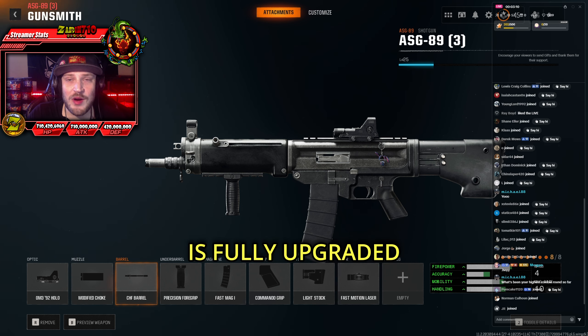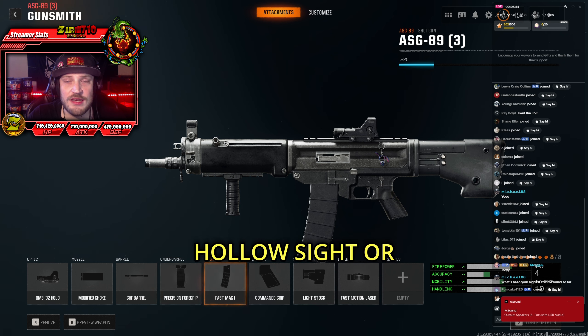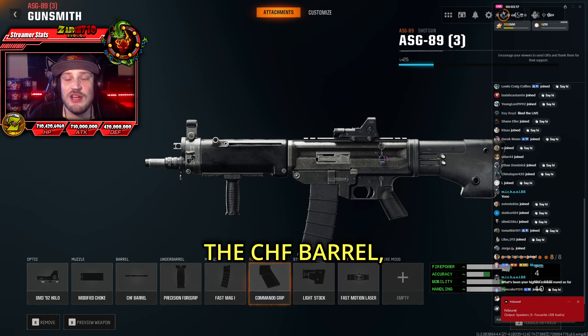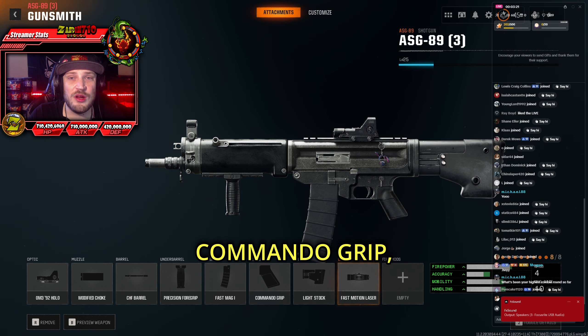Once this thing is fully upgraded, it absolutely melts everything. You're going to want the 92 Holocight, or really whatever you want. You then want the Modified Choke, the CHF Barrel, the Precision 4 Grip. You either want Fast Mags or Extended Mags. You then want the Commando Grip, the Light Stock, and the Fast Motion Laser.